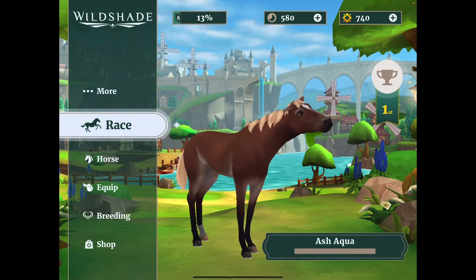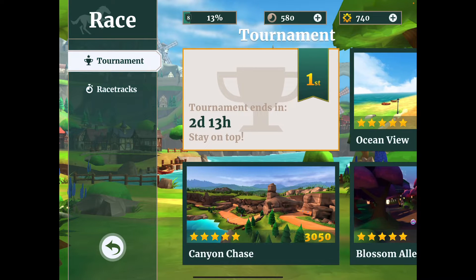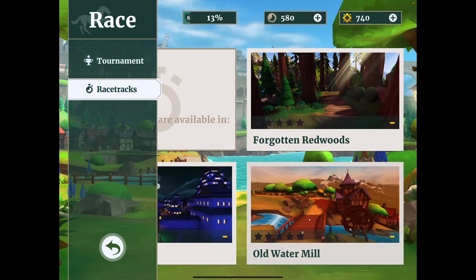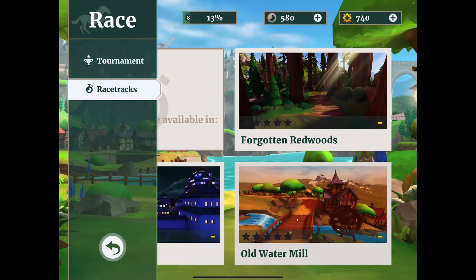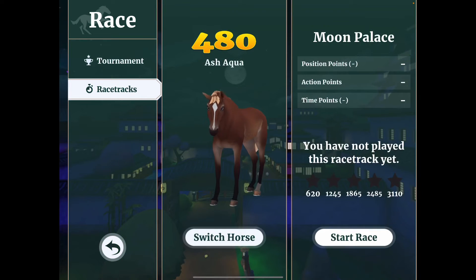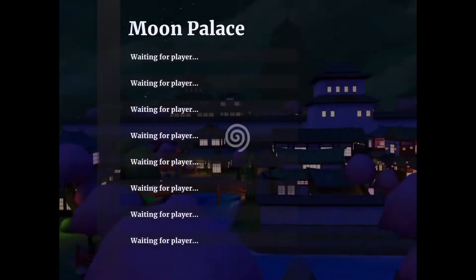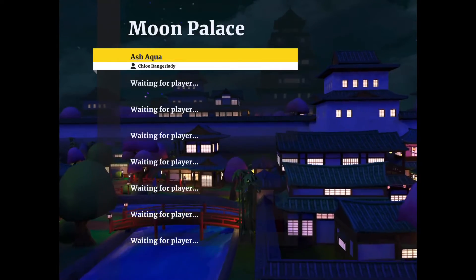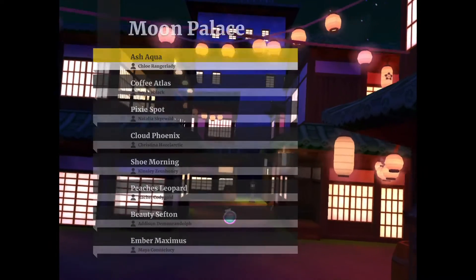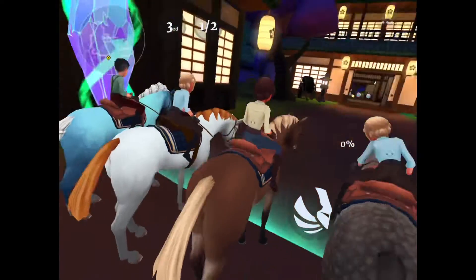So apparently when do we get new racetracks? Forgotten Redwood, Old Watermill, and Moon Palace. Should we go to Moon Palace? So we're going to take our new horse Ash Aqua out on this little track here, which is kind of cute actually. Beautiful. The graphics on this game I think are really, really sweet, but it does really remind me of Crash Bandicoot or one of those.